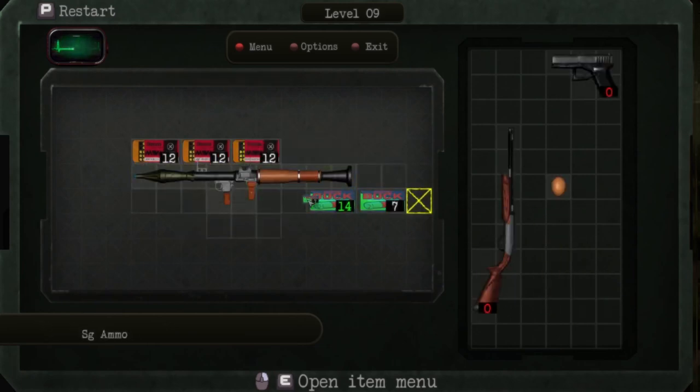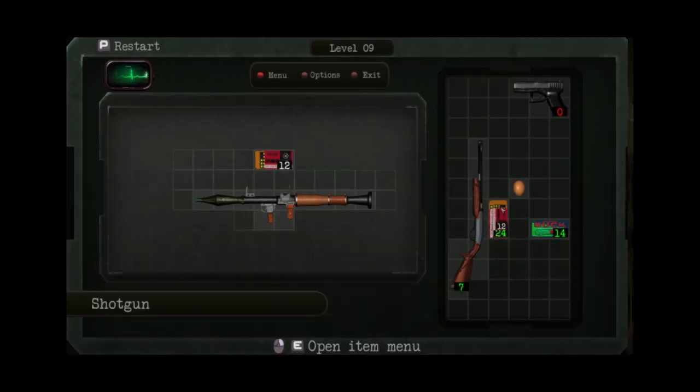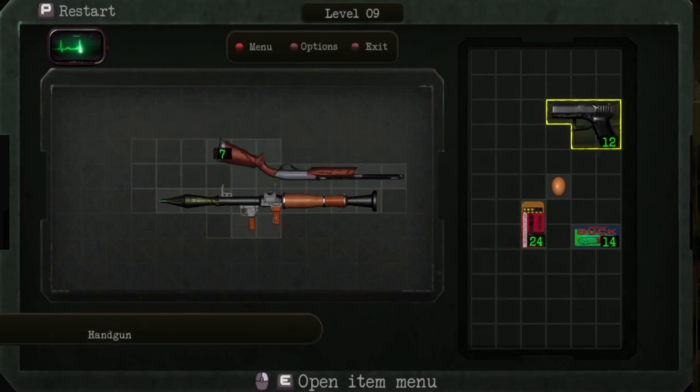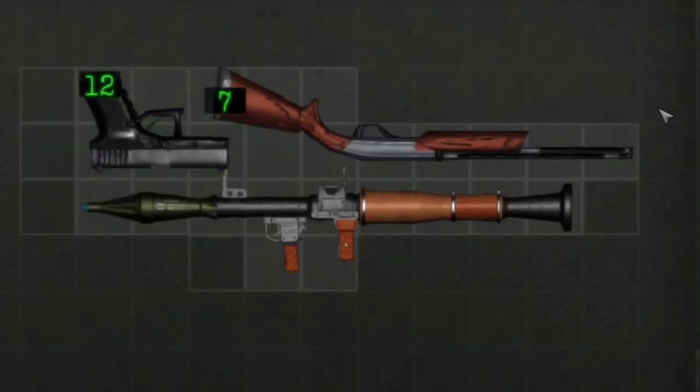When they give me the rocket launcher, all hope is lost. Man with no hope loses the last bit of hope he didn't even know he had — that's when they give you the rocket launcher. Because you get it and think, how am I supposed to cram all of this in there?